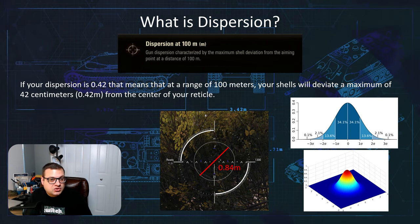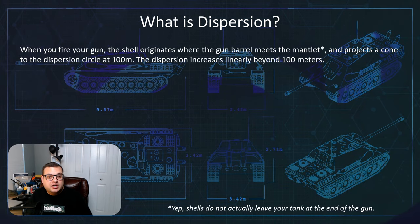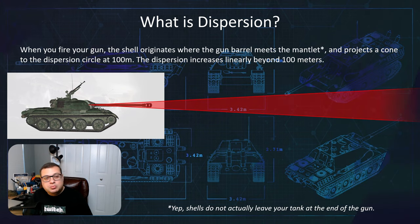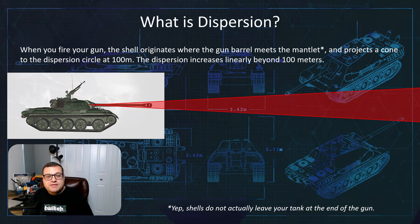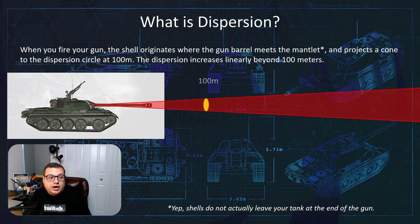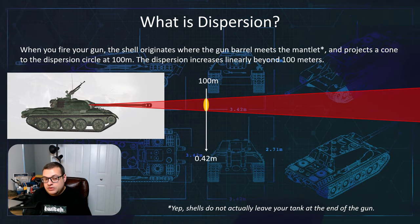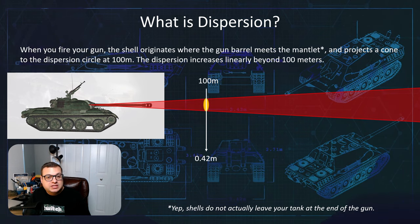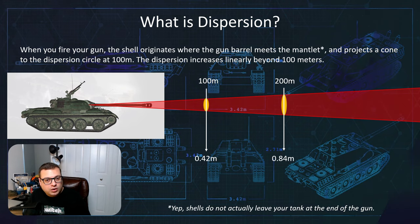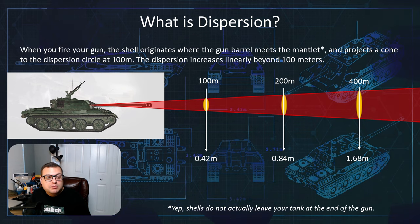What does that mean at range? When you fire your gun, the shell originates where the gun barrel meets the mantlet, and this projects a cone to the dispersion circle at 100 meters. The dispersion beyond that increases linearly. So at 100 meters your shell would have a dispersion of 0.42 — using the T-34-3 here — at 200 meters it would be 0.84, and at 400 meters it would be 1.68.